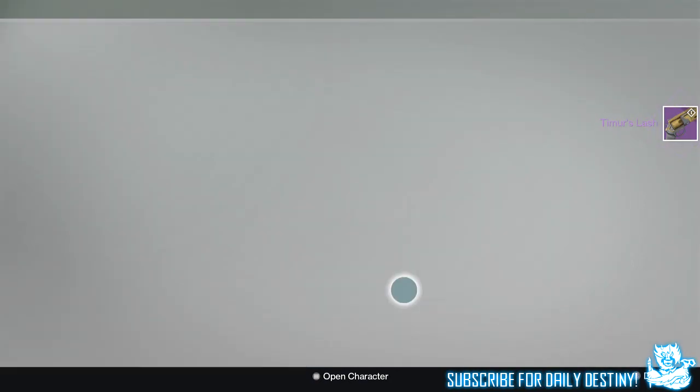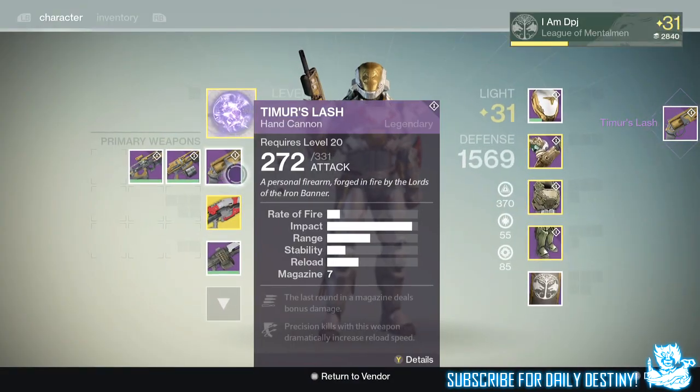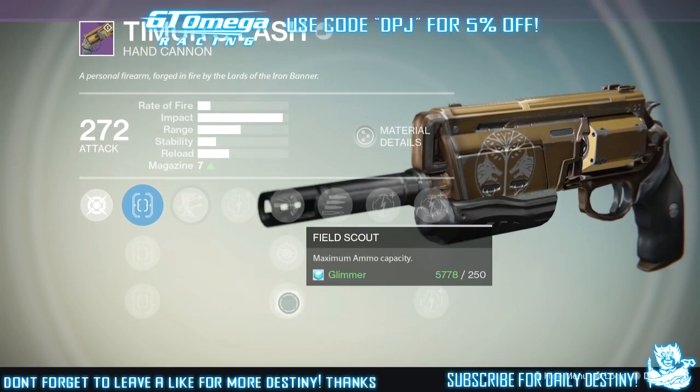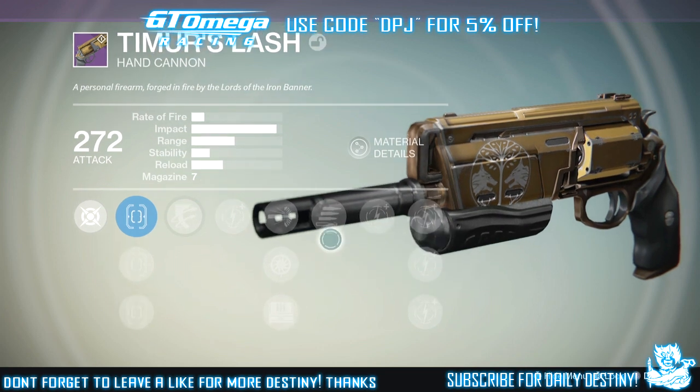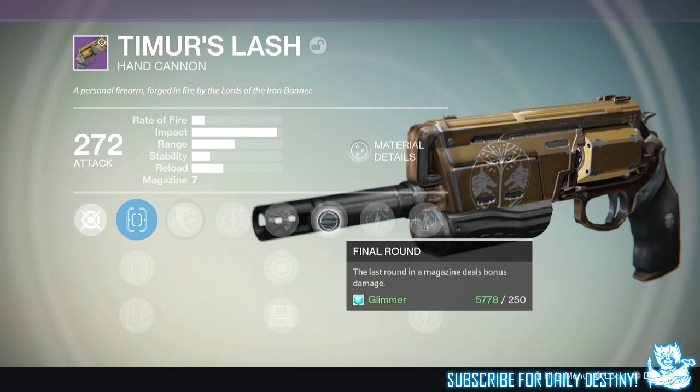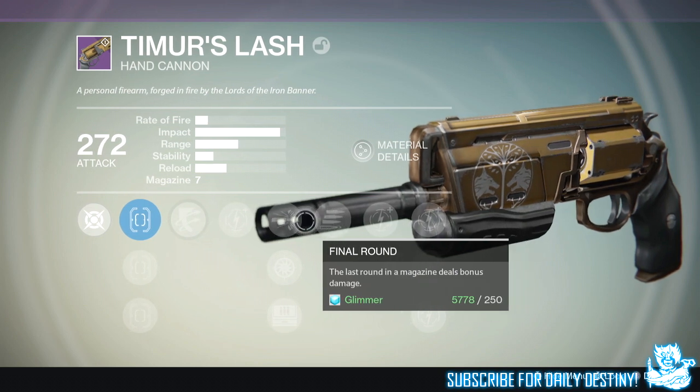So I re-rolled it once and the mods I got were amazing. I got Outlaw — precision kills dramatically increase reload speed — I got Field Scout, and I got Final Round. This is basically a perfect roll for me. I got a faster reload, which it needs, I got Field Scout which I wanted on it anyway, and I also got Final Round.